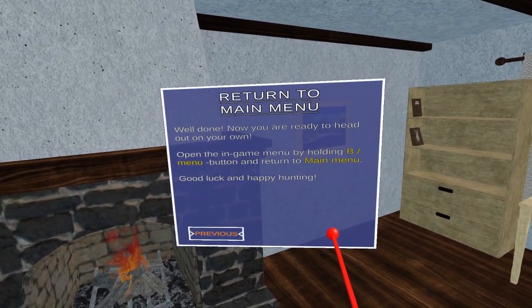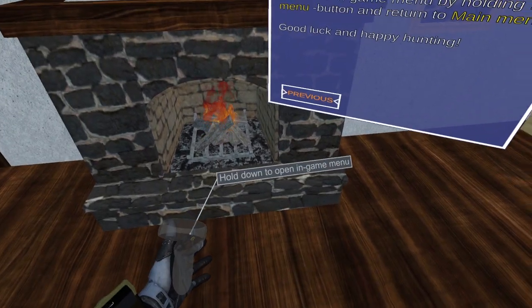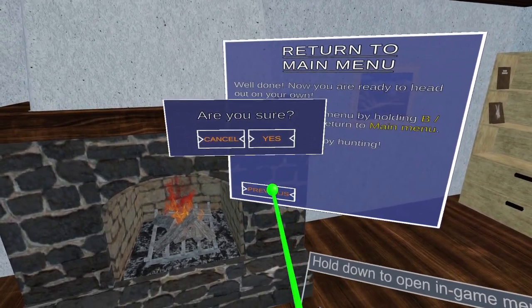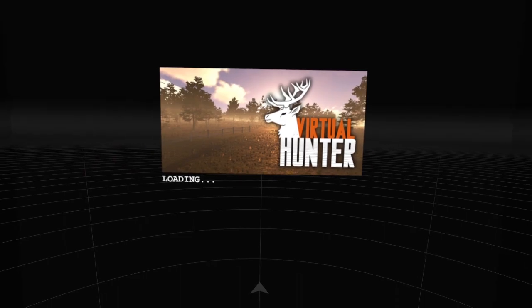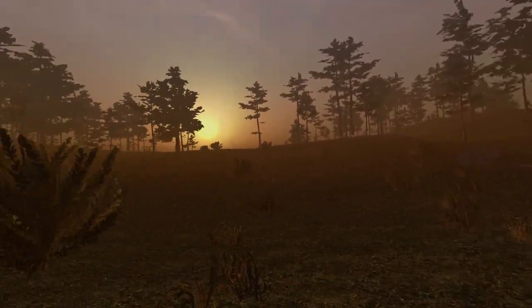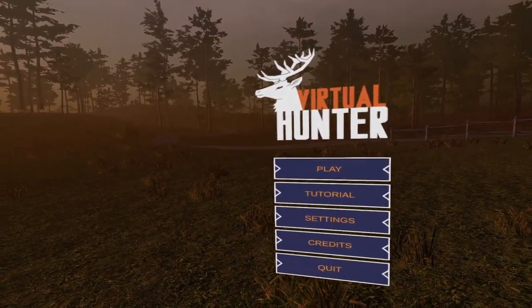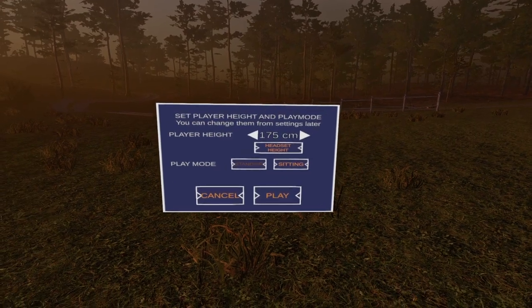Well done — now you are ready to head out on your own. Open the in-game menu by holding B and return to the main menu. Let's see what the main lodge looks like. There's our clock, our map, our bookshelf — just having a look around. There's the store, and our trophies in here.